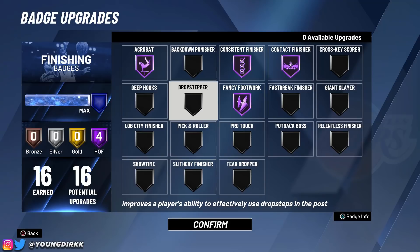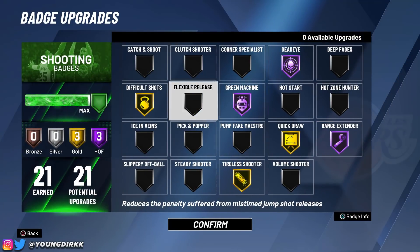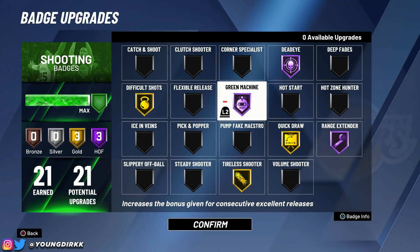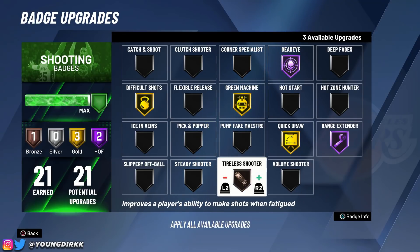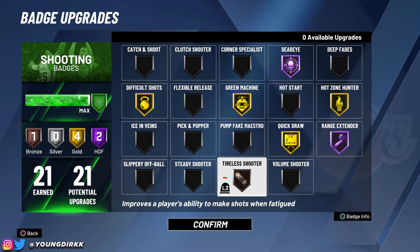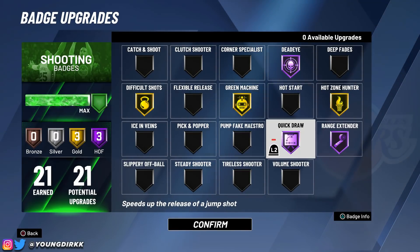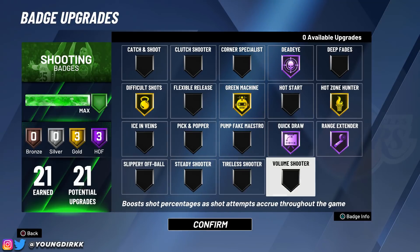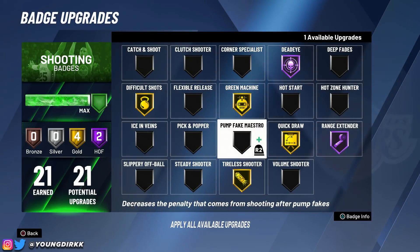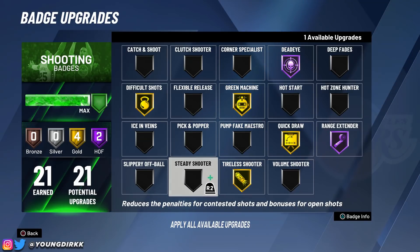For the shooting badges — mine are a little different. I like Quick Draw on gold, but I recommend Hall of Fame. If you have a lot of hot zones, put on Hot Zone Hunter. If you don't like to fade, take off Difficult Shots. I like Tireless Shooter because I dribble a lot. You don't need Green Machine on Hall of Fame — just put it on gold. But the two you need on Hall of Fame for sure are Deadeye and Range Extender. Those are very, very important. Just use a variety of these badges, including Hot Zone Hunter if you have a lot of hot zones.